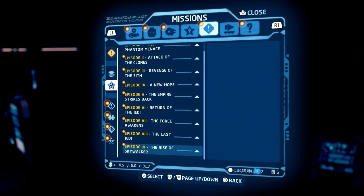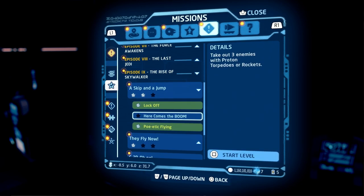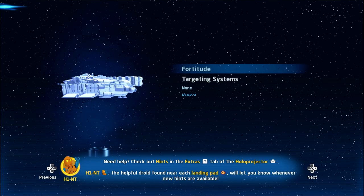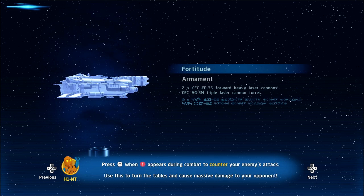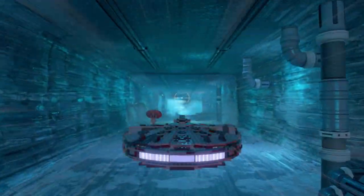For method number two, make your way toward the Rise of Skywalker mission and go ahead and select a ship and jump in. This method will require you to complete the sequel trilogy first. Once you have, go to level selection and pick the mission. Load it up, skip the cutscene, and get into this method.